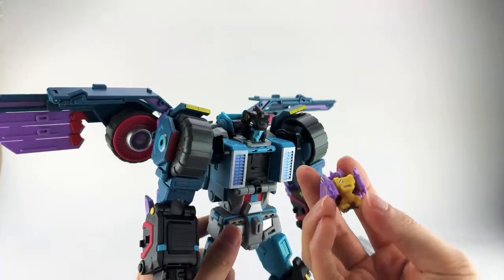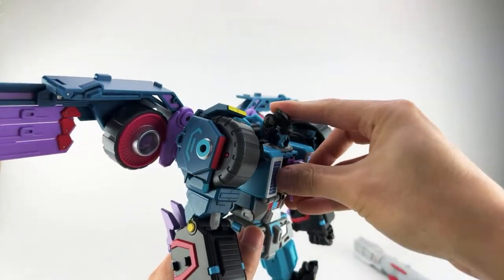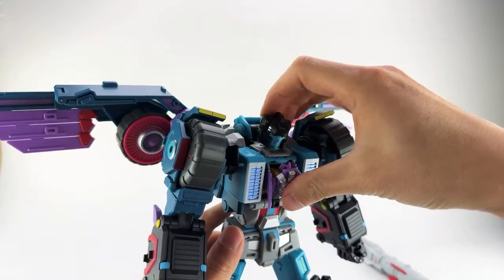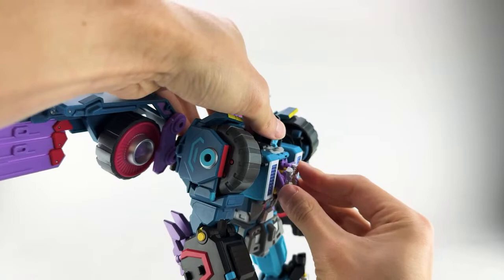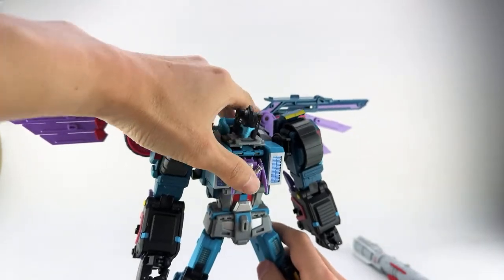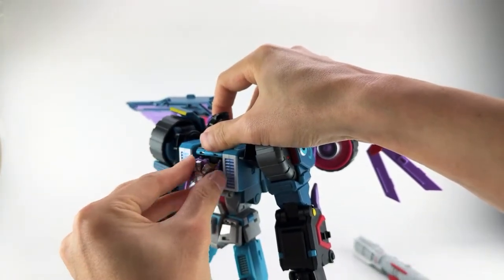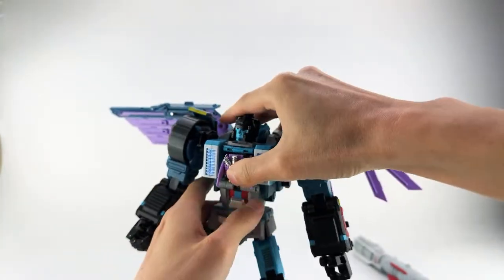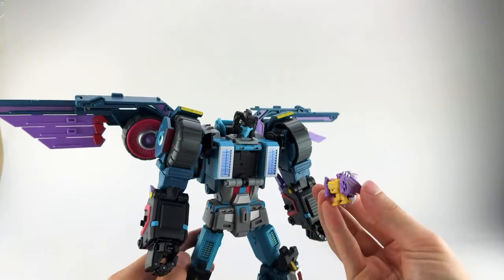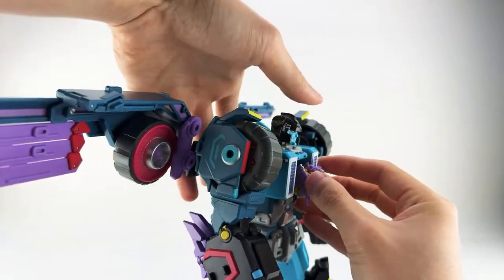The other downside I found on my copy is that this version of the power master doesn't like to tab on the chest very securely. The other one is fine, but this one tends to not stay in. Sometimes it just doesn't want to stay in, and sometimes it will tab in just fine. I don't know if it's an angle thing or a tolerance thing, but he doesn't want to stay in more than half the time — and there's nothing that should really be preventing it from working.